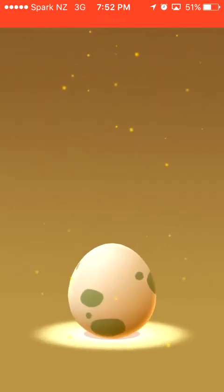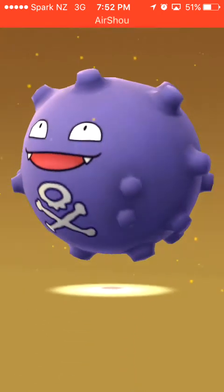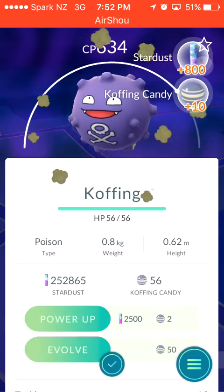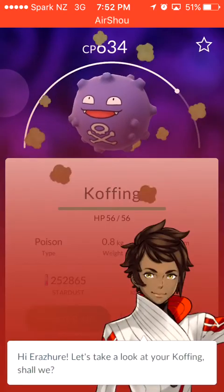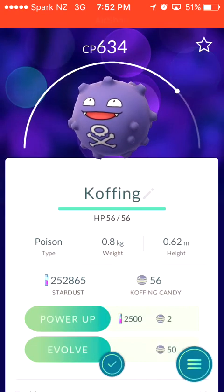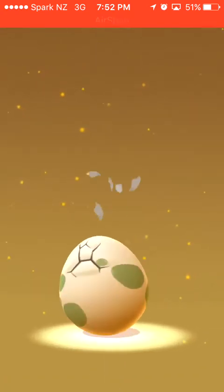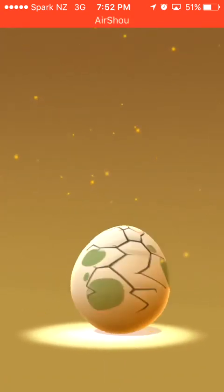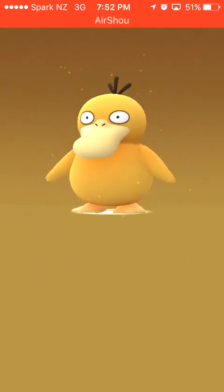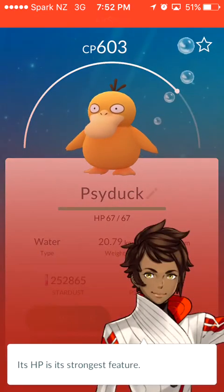Number 5: Koffing — HP again. Number 6: lousy, yet another Psyduck. Appraise — strong.